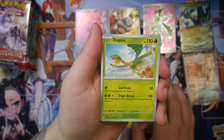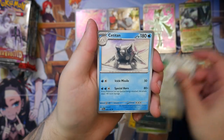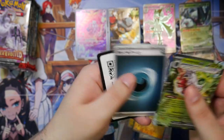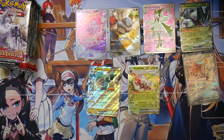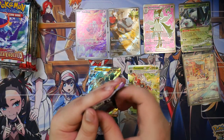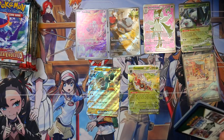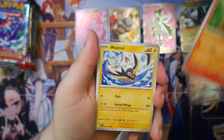To be fair, putting the Iono aside, it does have the better pool with the art rares as well. It's just no contest. Oh, a Forretress EX. Here's the code card. Let's see what else we can get here. I think we should still get at least one EX card and at least one more illustration rare, although nothing is promised in English booster boxes.